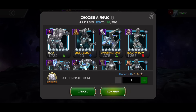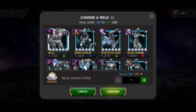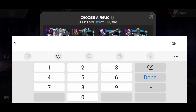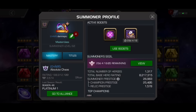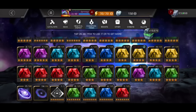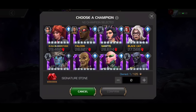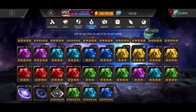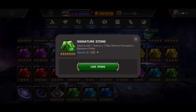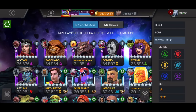Let's go ahead and use these Relic Stones. Let's check the Prestige before — let's dump all of them into Hulk. Silk's got to go to R3 at some point; I just absolutely love that champion. Alright, that boosted the Prestige slightly — nothing too crazy. Let's throw this into Atuma and get him up — he is Rank 3 as well. Cosmic and Tech I'm just going to hold on to for now.